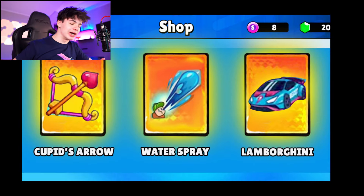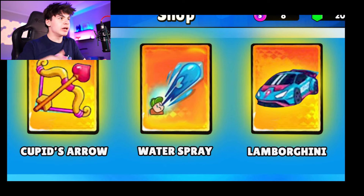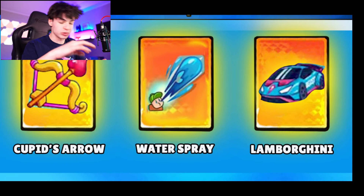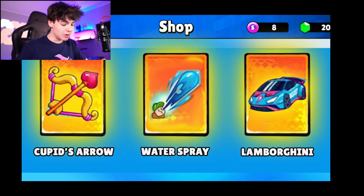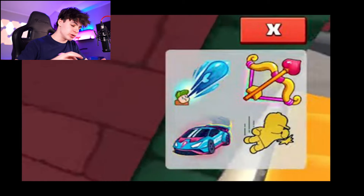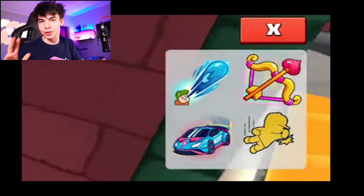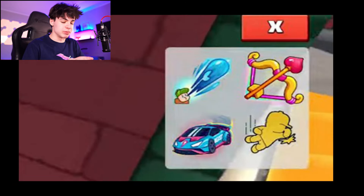Here are the three new special emotes. We have the water spray emote - you've probably seen this before, it's super cool. Then the cupid's arrow, which is undeniably special, and the Lamborghini emote, which is going to be absolutely crazy. There's also a showcase of how they'll look in-game: the water spray looks like the character is spitting out water, which is strange, but it's actually a water spray gun.